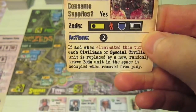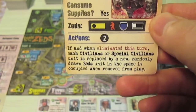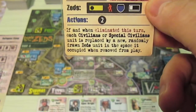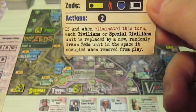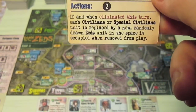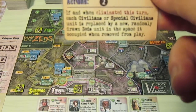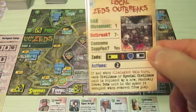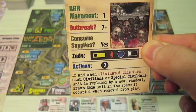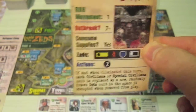Now we look at the Zeds section. There's a special event indicated by the black border. It says: 'If and when eliminated this turn, each civilian or special civilian unit is replaced by a new randomly drawn Zeds unit in the space it occupied when removed from play.' That won't happen, because the Zeds won't interact with any characters or townspeople this turn.